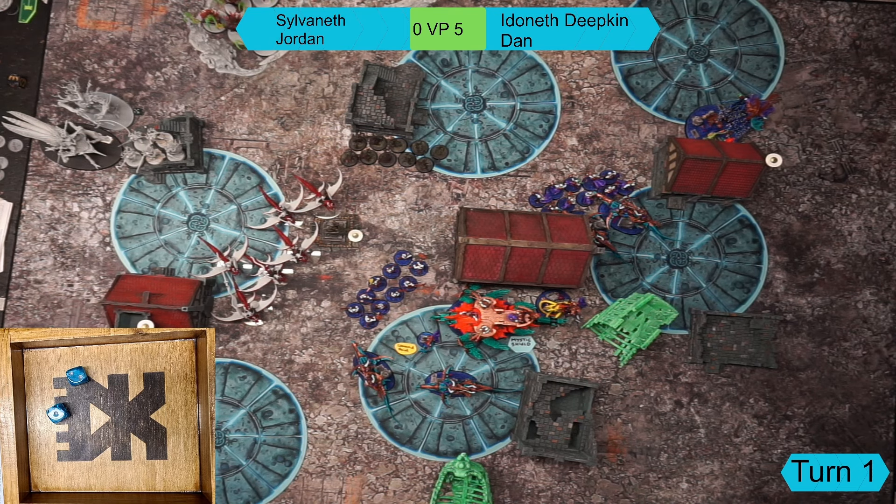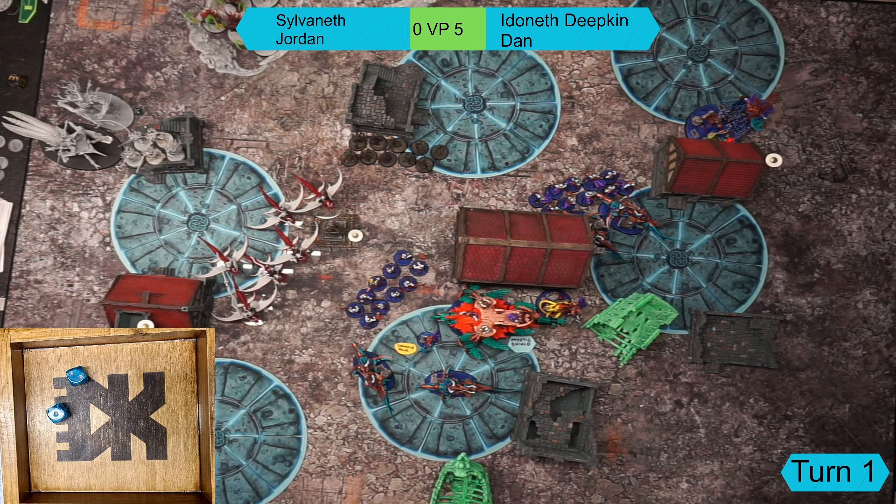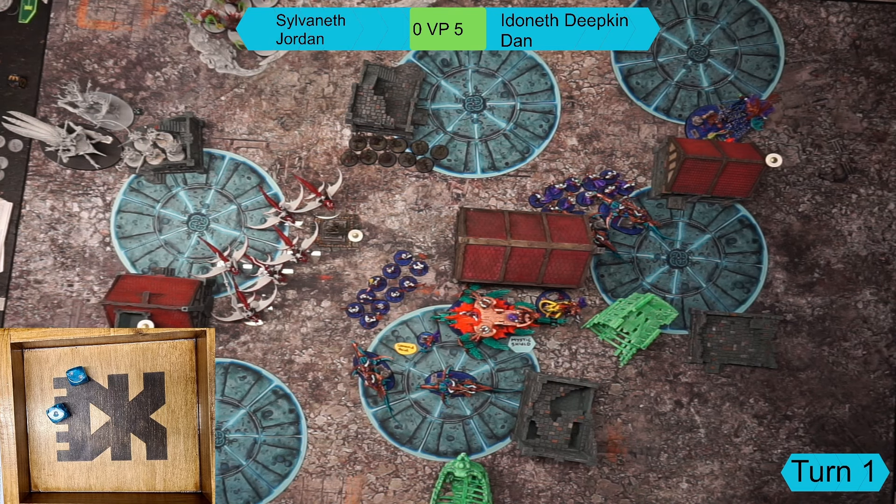Deepkin movement phase: The Akhelian King uses a command point to run six inches plus the ritual's plus-one bonus, flying all the way down the board into Jordan's lines. Sharks fly up to avoid overloading objectives while still being able to shoot. The Thralls walk up to keep shooting range on their targets. Dan is going all-in - trying to punch Jordan out of his trees.